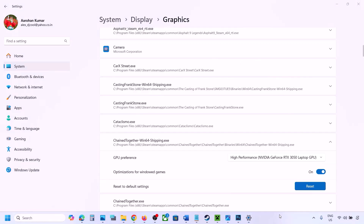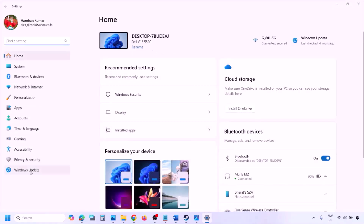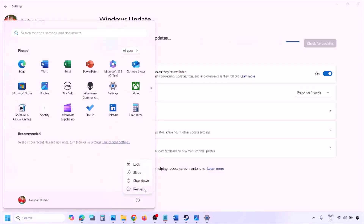The next step is to update Windows to the latest version. Go to Windows Settings, then Windows Update, and click 'Check for updates.' Once all updates are installed, restart your computer and then launch the game.